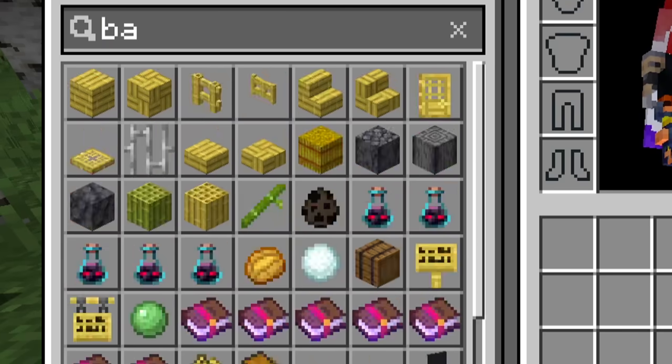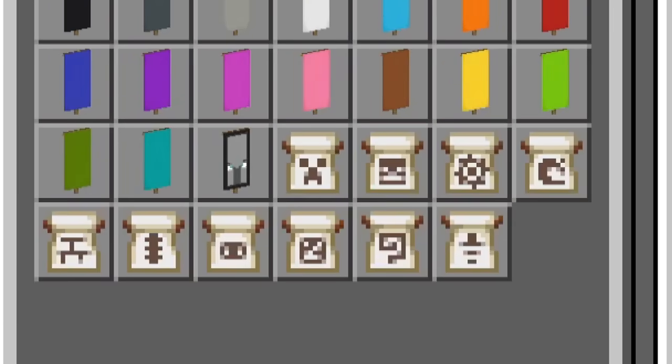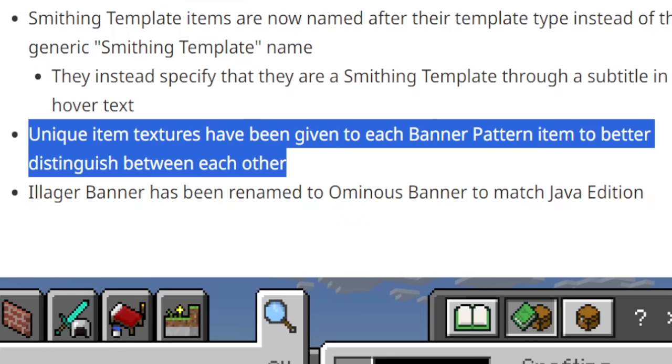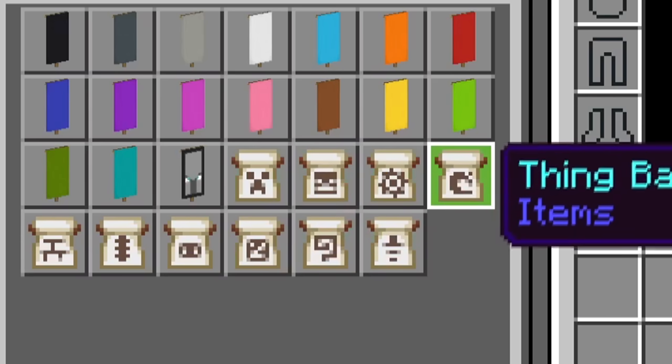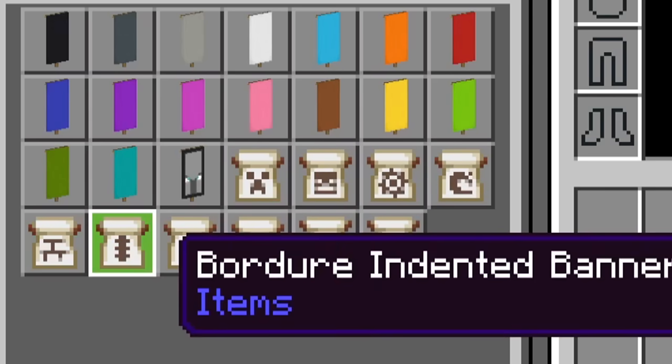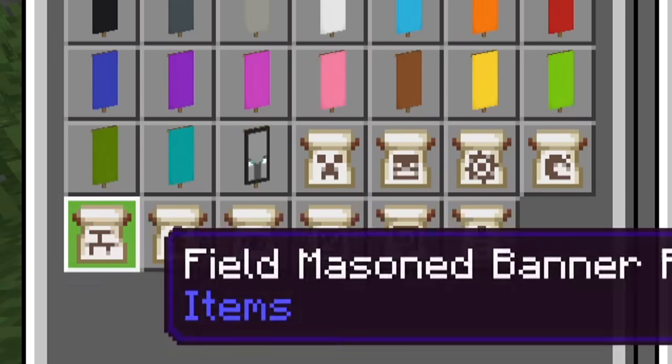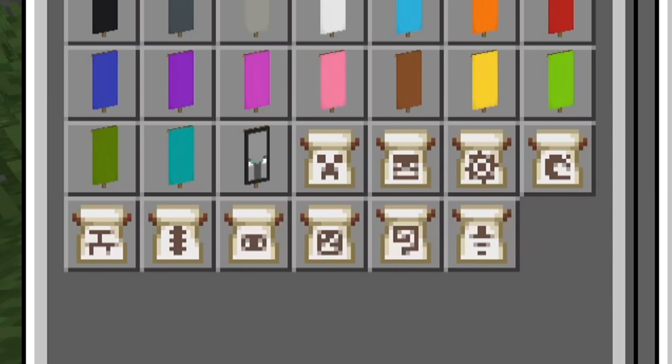So in this update, if you search banner patterns, each banner pattern has its own icon. Unique item textures have been given to each banner pattern item to better distinguish between them: creeper, skull, flower charge, thing, field mason, borgia, snout, globe, flow, guster. Java has 8, Bedrock has 10, and it's these two that are exclusive to Bedrock edition.